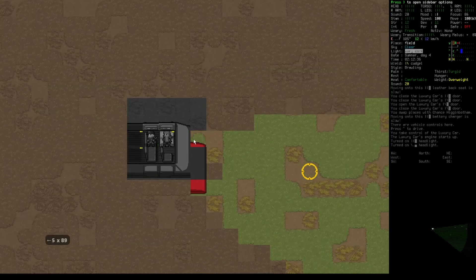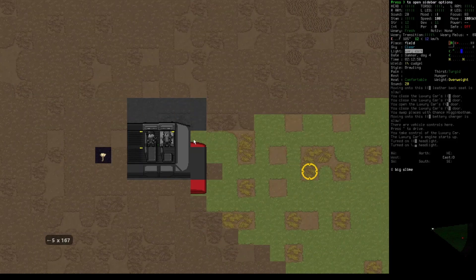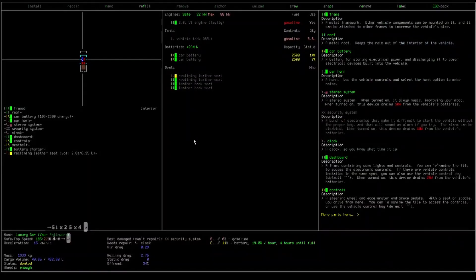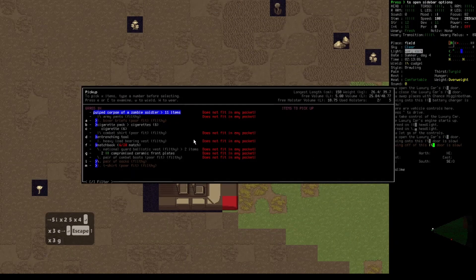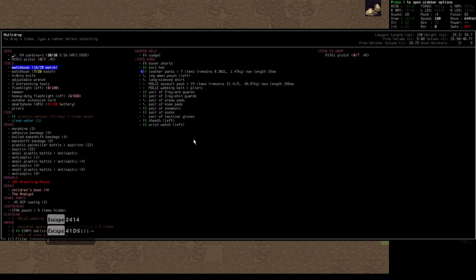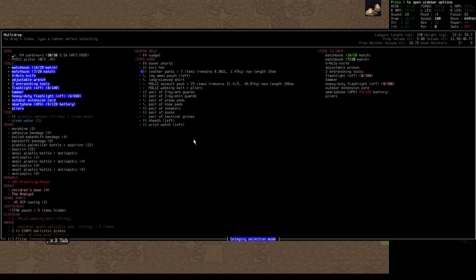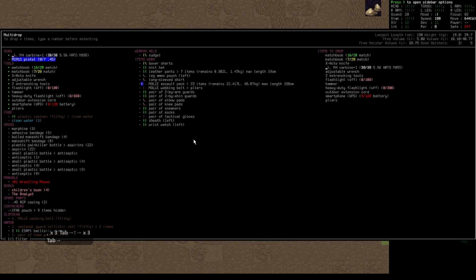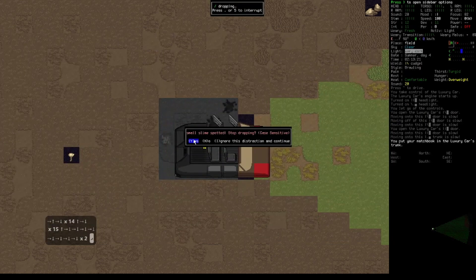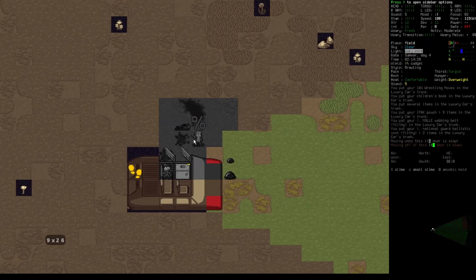Let's find these corpses. I don't have enough capacity — I'm gonna drop the tools, not the carbide, I don't want to drop that. Oh, and now we have slimes.